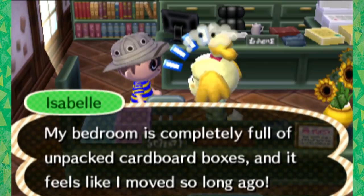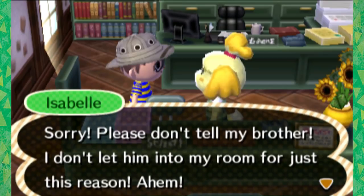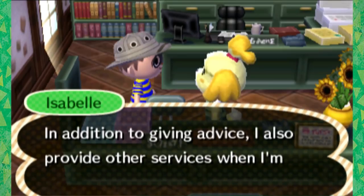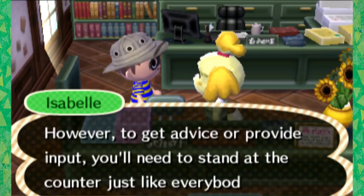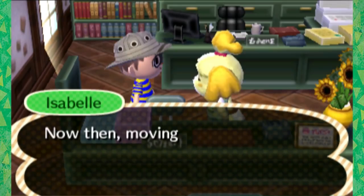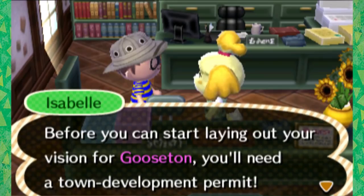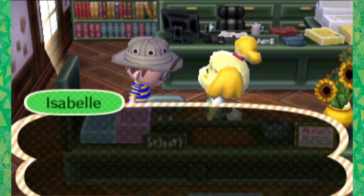Isabelle says wow, you must be really efficient at moving — her bedroom is completely full of unpacked cardboard boxes. She mentions she doesn't let her brother in her room for that reason — her brother must be another cocker spaniel. She explains she's standing at the service counter, the information hub of Goosten, and offers to help change the town tune or flag, or discuss citizen satisfaction. She also explains you'll need to stand at the counter just like everyone else — she can't bend rules for the mayor.